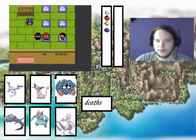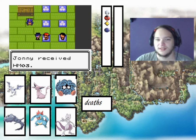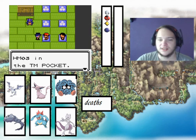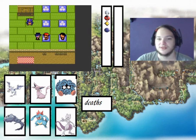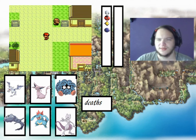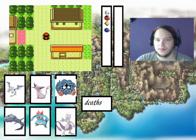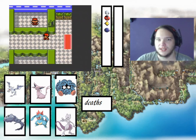Now we talk to this guy. There's HM03 which is Surf — we'll teach it to Feraligatr. We need that HM and then we're going to head west through the passage and move through to Route 38.